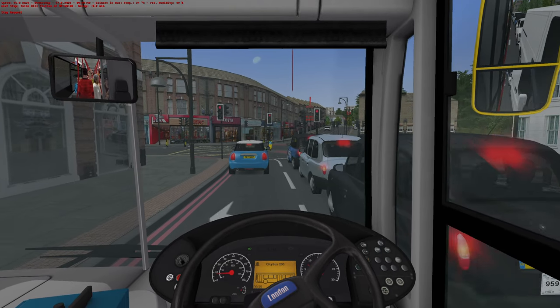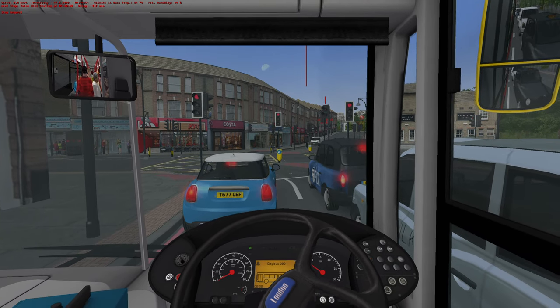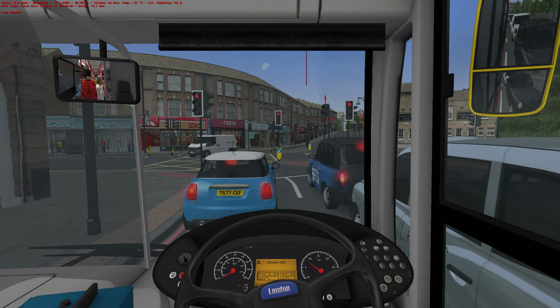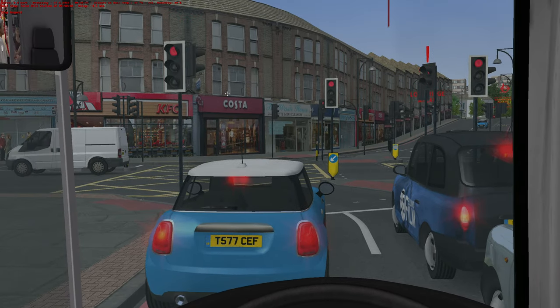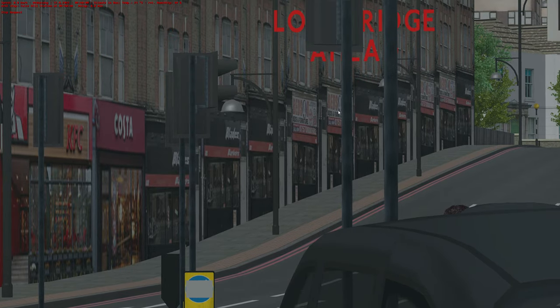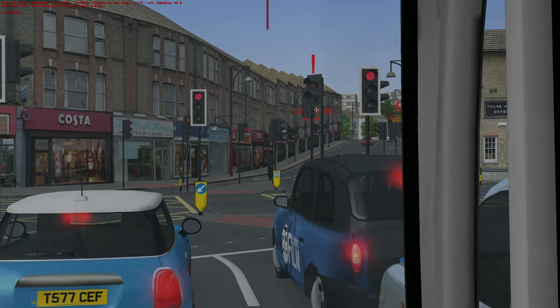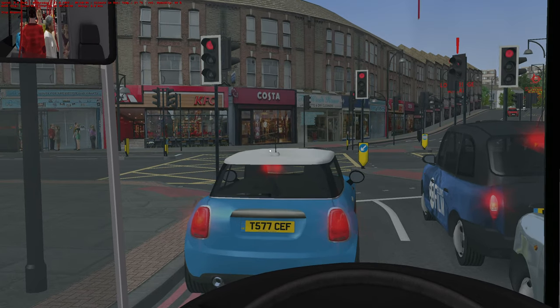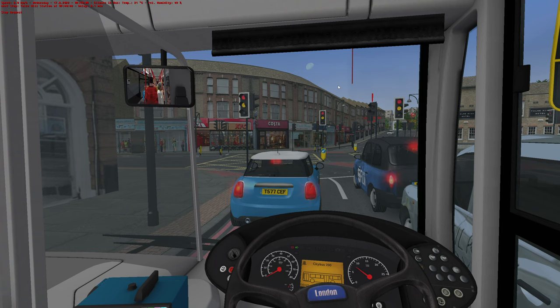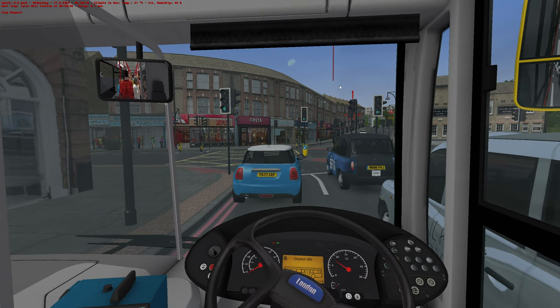Tulse Hill Station. Ah, there we go — Tulse Hill Station. So the 432 comes up here, doesn't it? Look at that — repeating shops. How did I never notice this at Tulse Hill? KFC, Costa, KFC, Costa, KFC, Costa. I genuinely don't know how I'd never notice this.